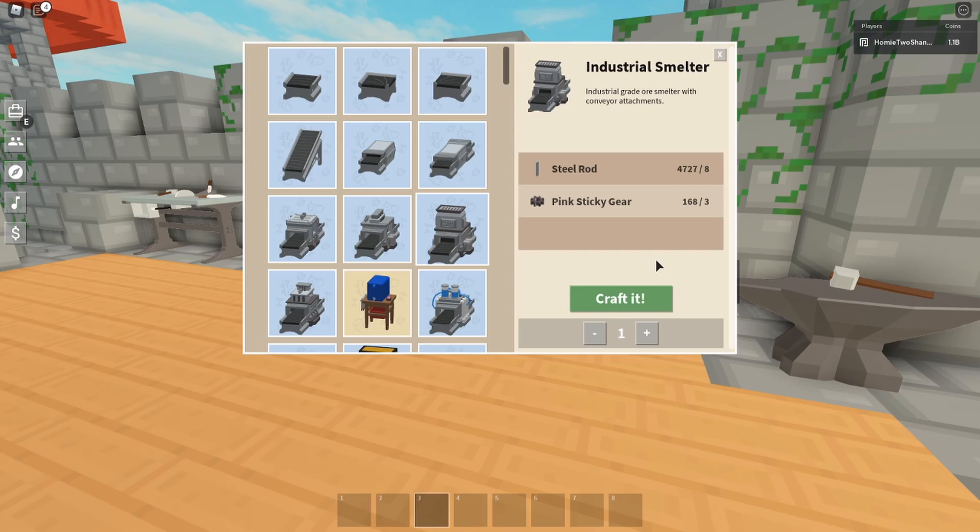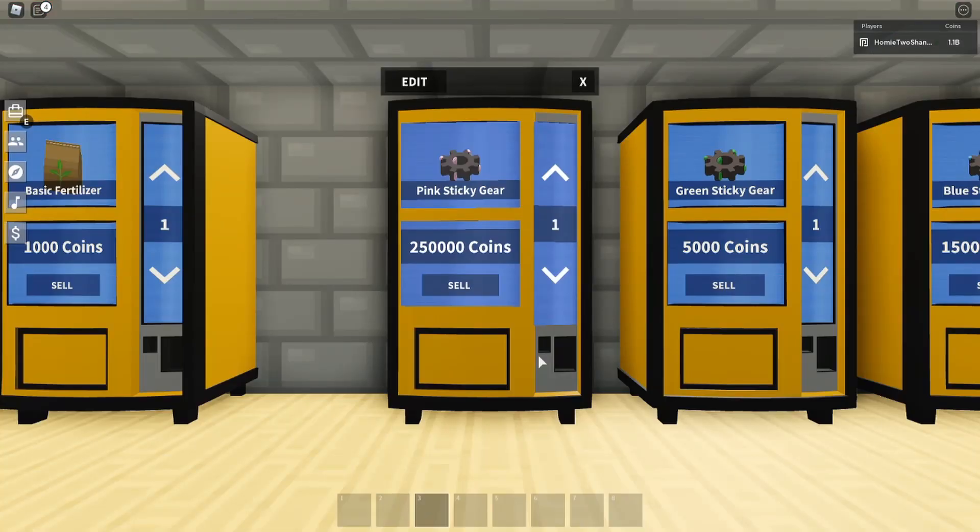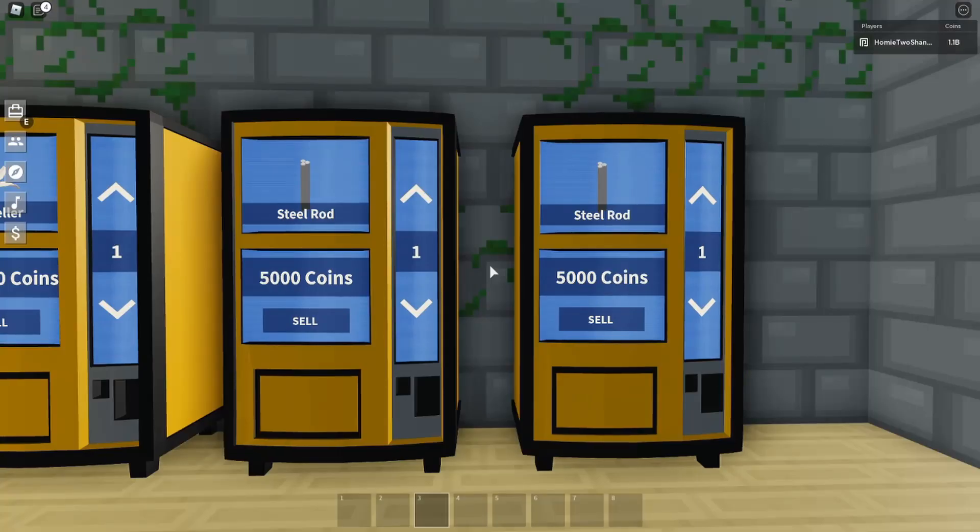We use the industrial smelter as our second method here. As you can see, you can craft this item. Crafting it takes three pink sticky gears and eight steel rods. If you harvest these raw materials yourself you'll make a huge profit, but that's very time-consuming. So what I like to do is buy these raw materials, craft it, and then sell the item. I buy pink sticky gears for 250,000 — three of them is 750,000 — and then I buy the steel rods as well, though you can AFK farm the steel rods and not have to purchase them. I buy my steel rods at 5,000 a piece; eight of them is 40,000.